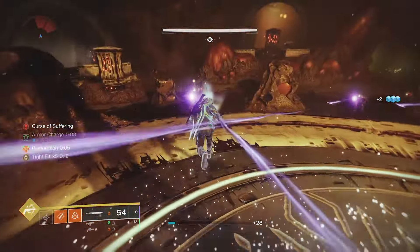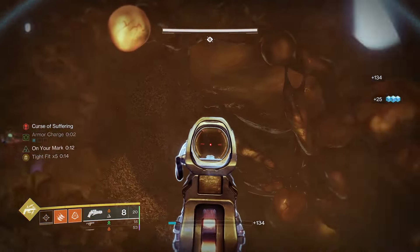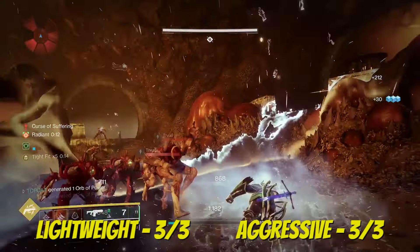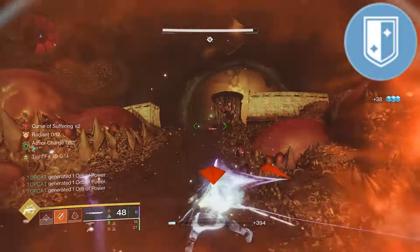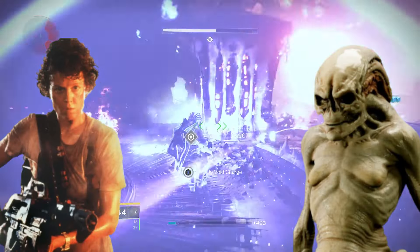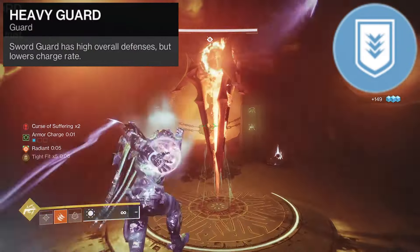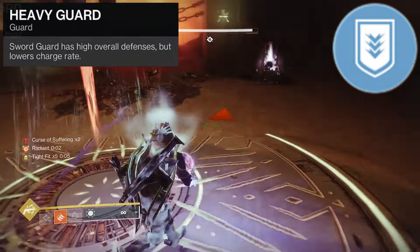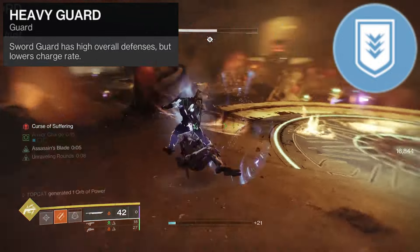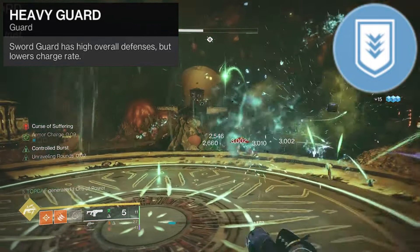Now here's where my opinions might diverge a little. Knowing what we know about ammo economy, we're not really encouraged to use our heavy attacks unless it's on say a Hunter's Lightweight Sword or a Titan's Aggressive Sword. So Swordmaster's Guard actually cuts out defensives — it does triple our charge rate. But on everything else I would actually suggest Heavy Guard. This pushes our resistance to 70 and our endurance to 60, making it a lot more versatile a weapon for when we're not just standing directly in front of Crota holding down that forward melee.